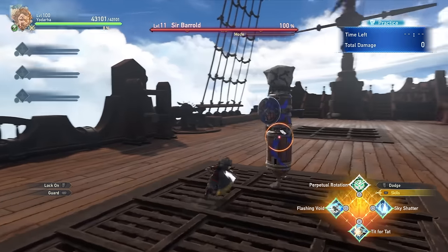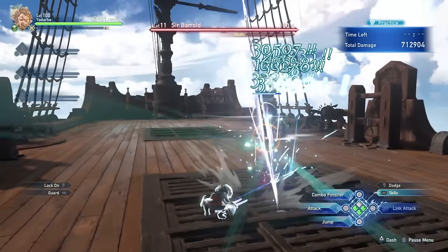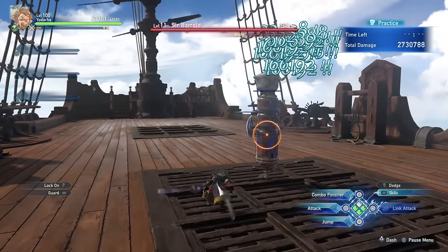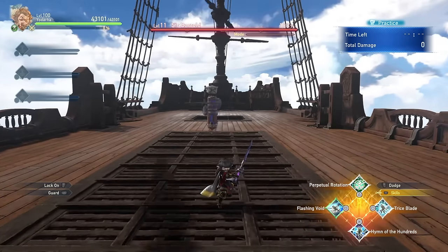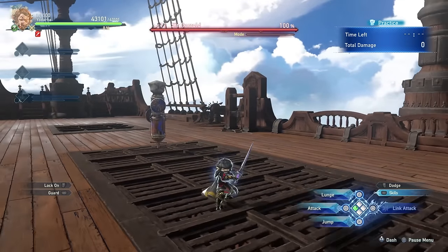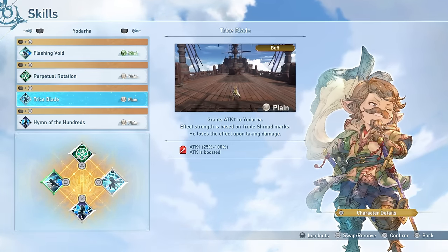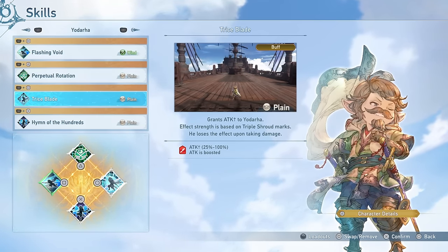The next skill is Tit for Tat, which is a parry — Yodarha pulls out a sword and you're able to parry an incoming attack, and you can follow it up with a combo finisher. Tit for Tat will also deal more damage based on how many marks you have available. Yodarha does have 3 different buffs, so let's go over all of them. The first is called Trice Blade, where Yodarha is able to buff his attack, increasing it from 25% to 100% based on how many marks he has: with no marks 25%, 1 mark 50%, 2 marks 75%, and with all 3 marks a 100% attack increase.